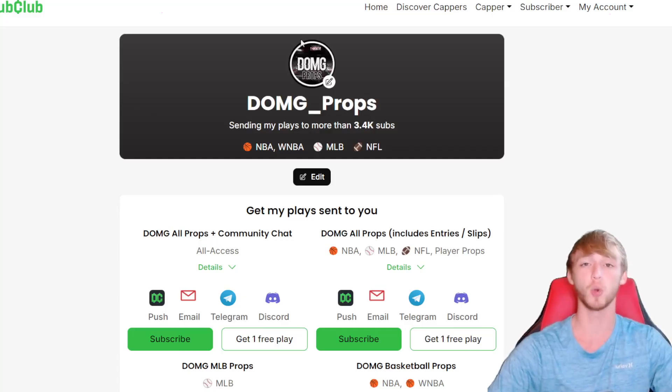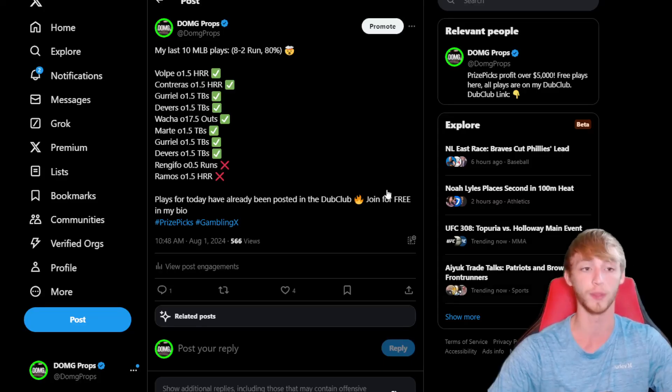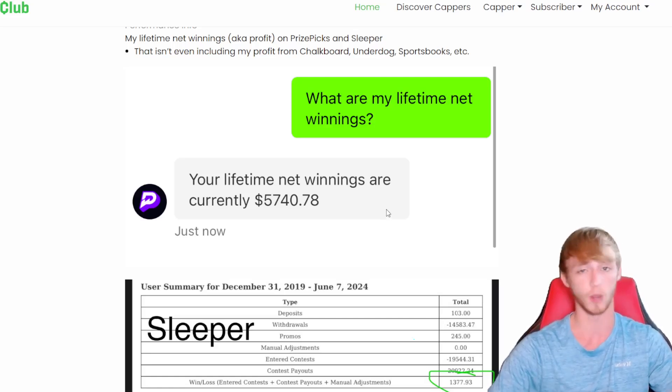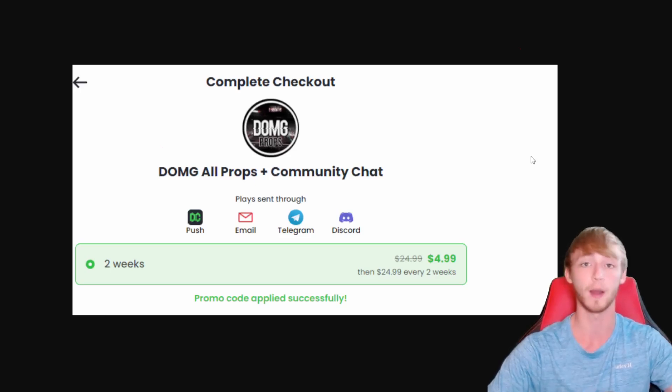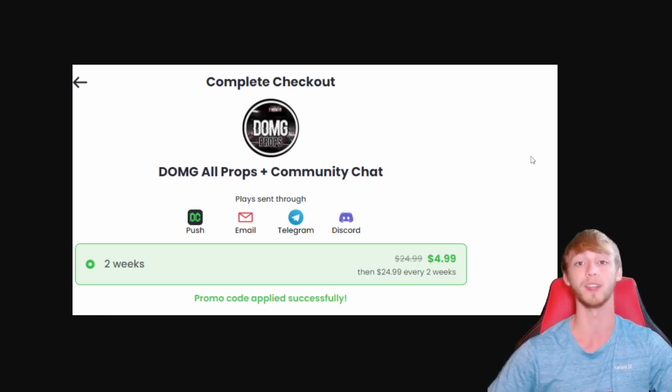Before we do so, don't miss out on joining the Dub Club. You guys can get it right now with the link down in my description for literally only $5. We've been absolutely cashing out over in the Dub Club. My PrizePicks profit is also over $5,000, as you can see. So I'm reputable. I've been doing this for a very long time. If you want all of my plays, use the link down in my description or in the top of the comment section to get all my plays sent straight to your phone. It includes Discord chat and everything.